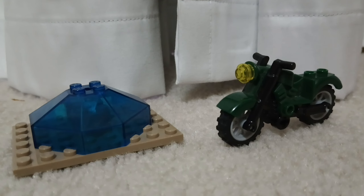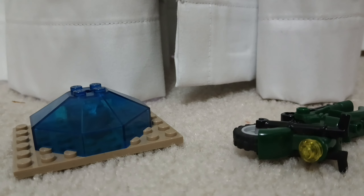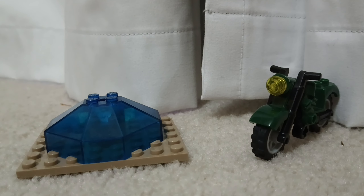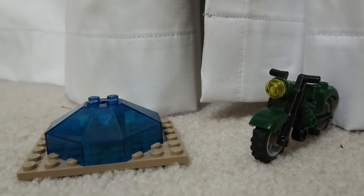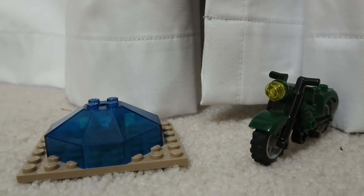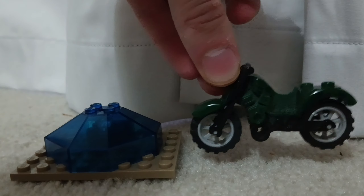Starting off with the side builds — first, on the right, we have Piggy's motorbike that she uses when she's escaping the cops during the climax. It's not the correct color, I have to admit, but it's the only Lego motorcycle — not counting any police motorcycles — that I have in my Lego collection, so I have to work with what I've got. But it still works out; at least it's a motorcycle for Piggy — a very iconic vehicle she uses.